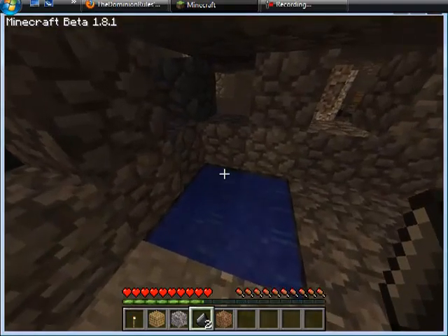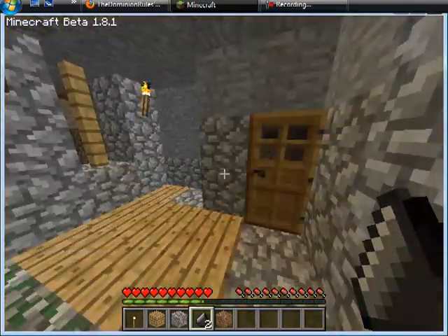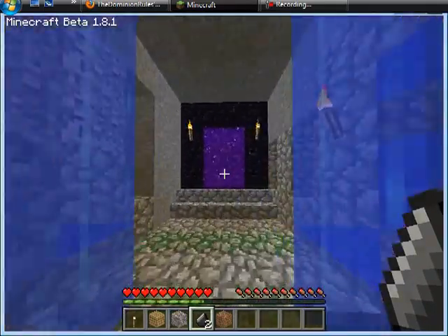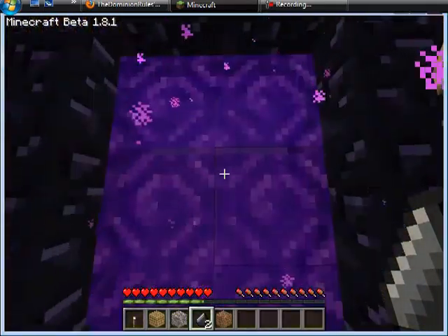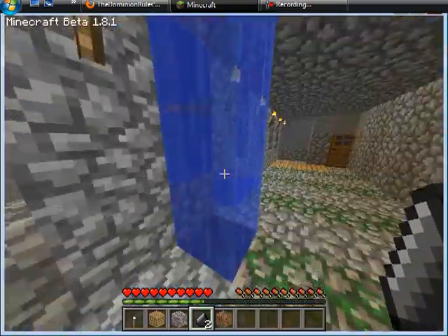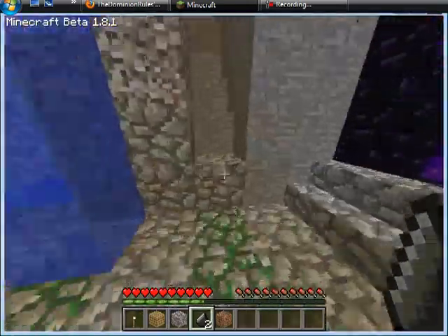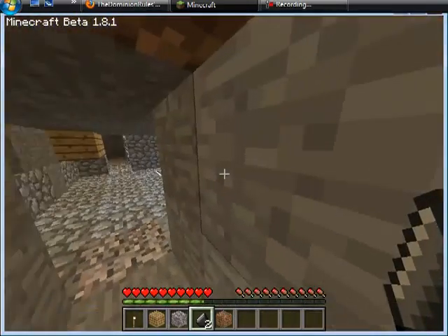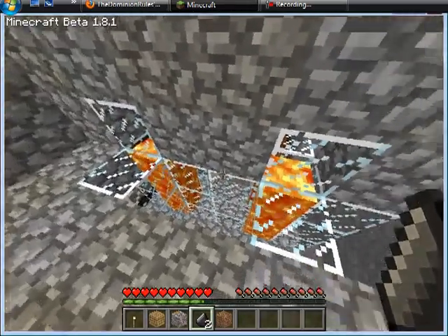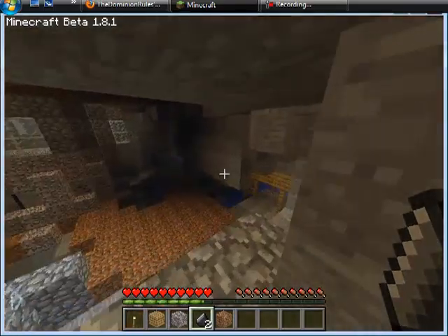Okay, infinite water pool. No clue why the heck I have it right there. Go up into the top part of the room, and — wha-bam — got my little nether portal here. Water going down by the front door. And then over here you can see the thingy-ma-bob. Still don't know what to call it. Give me a good name in the comments.